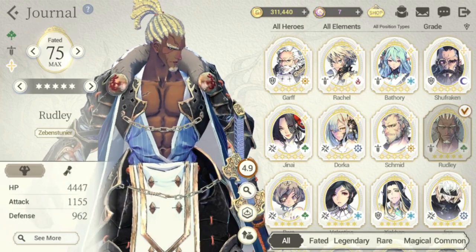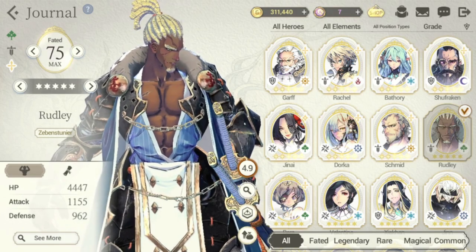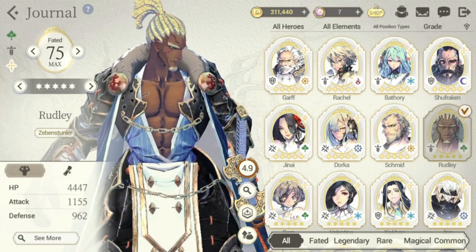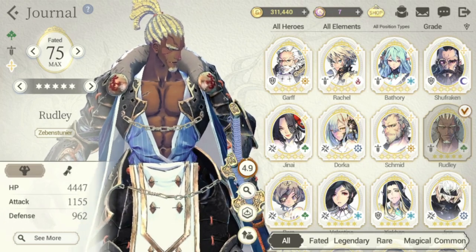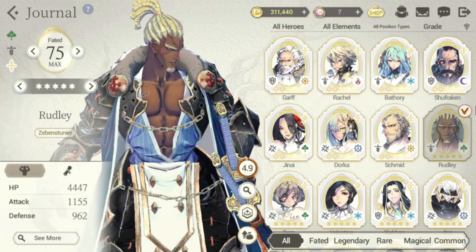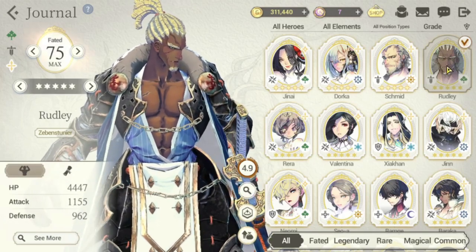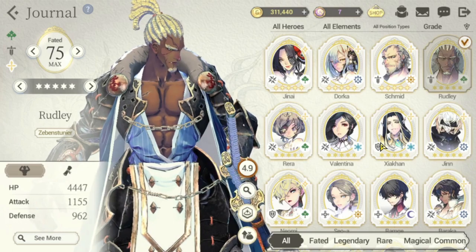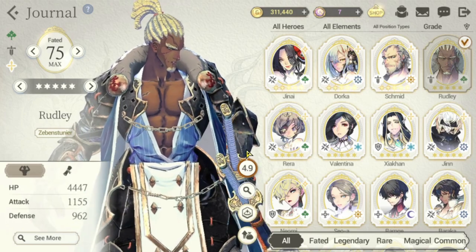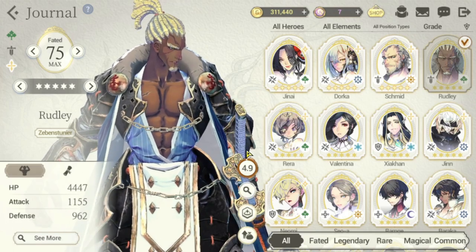Welcome to our second Unleash Potential video. The first one we had was for Generals — I'll put the link up there so you may take a look at it later. This will be an Unleash Potential video for Fated Heroes, which are technically your Lieutenants. This video will feature the following Fated Heroes: Rudly, Rera, Valentina, Shakan, Jin, Naomi, and Sewa — the first batch of Fated Heroes for Unleash Potential.